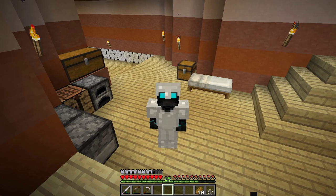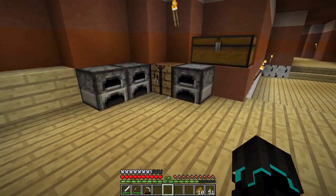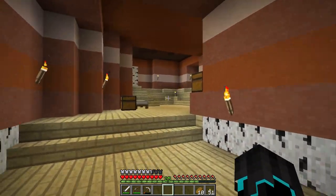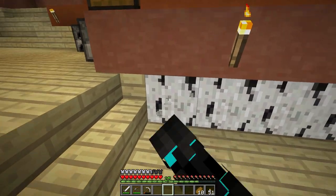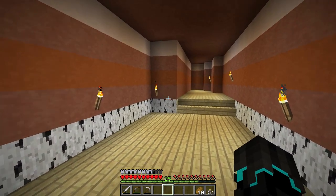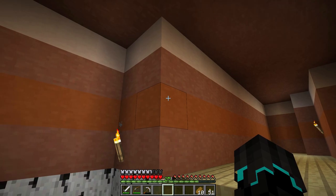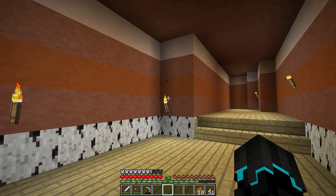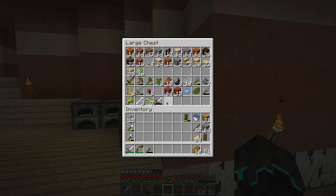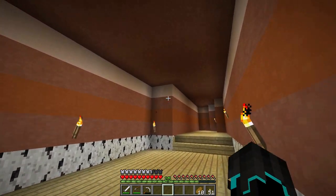Hello and welcome back to my Minecraft survival let's play series. In today's episode we are going to continue our work in the house. In the last episode we added this wooden floor, this wooden panel, and made the ceiling and walls look nice. I was talking about making this area over here into a chest storage room, and that is exactly what we are going to be doing today. I have plenty of wood and plenty of iron for iron pickaxes.